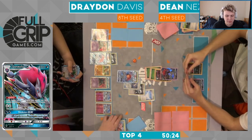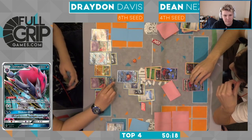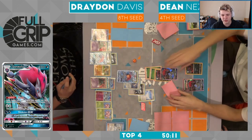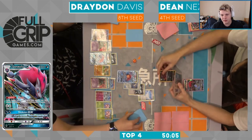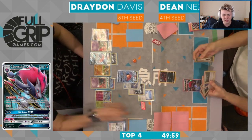Yeah, definitely a mistake there from Drayden — not drawing the two extra cards, because the eggs are going to make their way to the bench anyway. Unless he plants the bench of Shaman instead, but I would like to see just both eggs make their way to the bench. There's a Klefky and then both eggs are going to make their way to the bench — so like I was saying, there's no reason to have not done this before and draw the extra cards off Chorus. Dean is going to need a lot here.